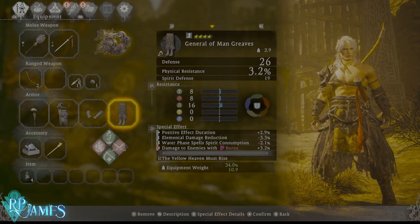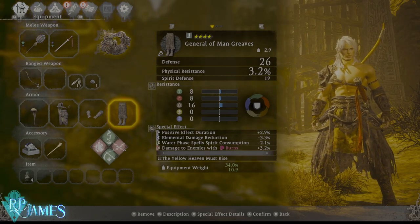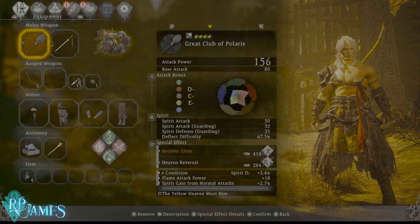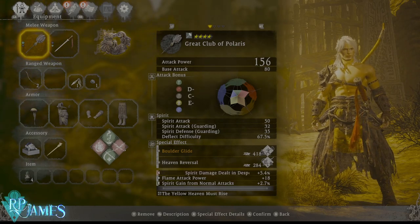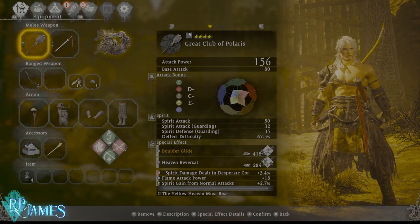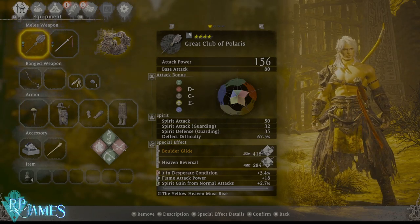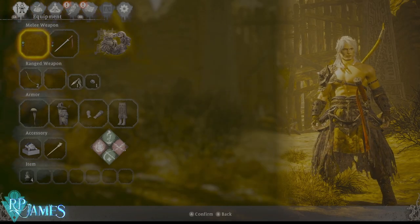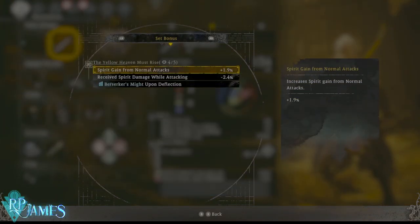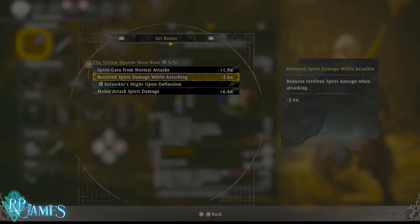If you farm him completely like a maniac, you'll be able to tailor those special effects you want. For the full set to be active, you will have to equip the Great Club of Polaris — you don't have to use it though. I don't like the moveset that much; it has some nice skills like the boulder glide, but I just have it equipped to make the set bonuses go live. If you take it away and head over to the sets, you'll see that you lose the melee attack spirit damage bonus, which was one of the most important ones.